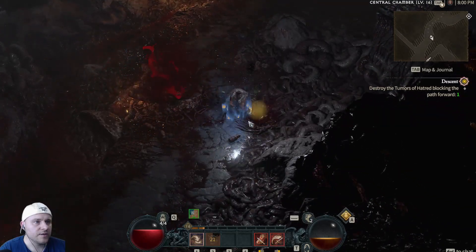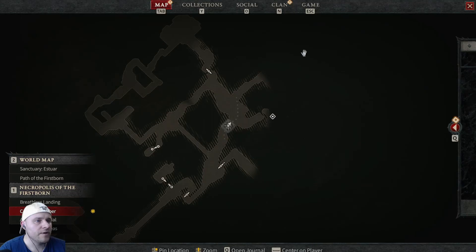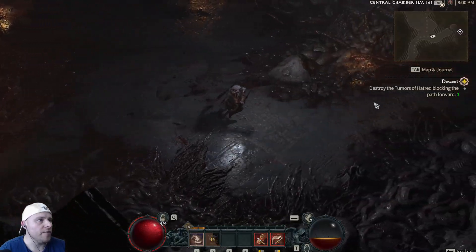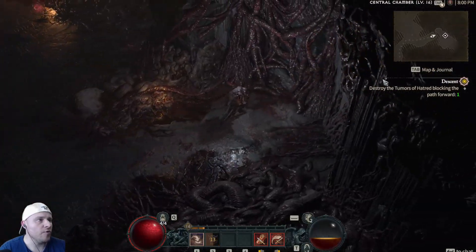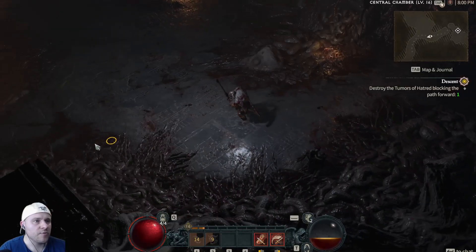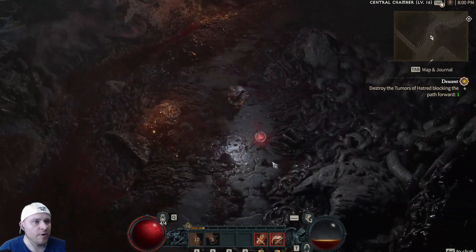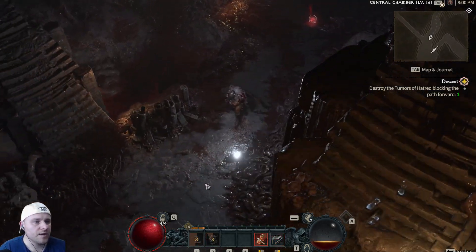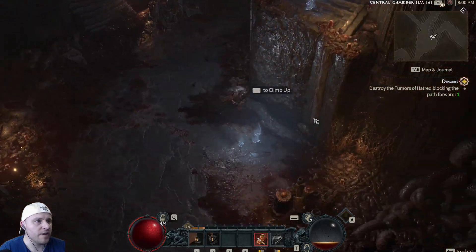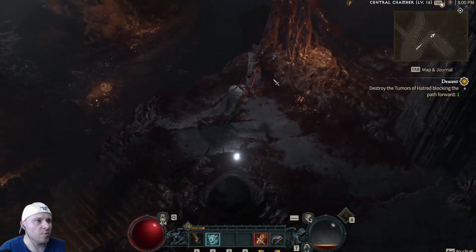Kill this, grab the chest, grab the goodies, pop a potion since there are two on the ground and continue. Right now we can most likely leap over this — we cannot leap up there. Looks like we have to continue down. Kind of neat, a little bit of a puzzle to solve. Gives it a nice different flavor. We can actually climb up here — this is open now, which is good.